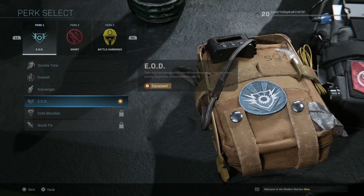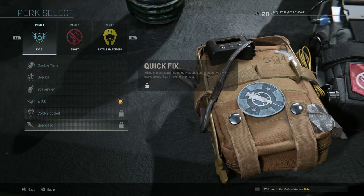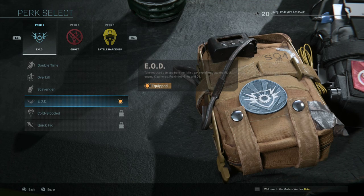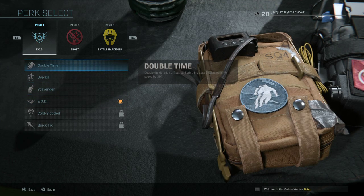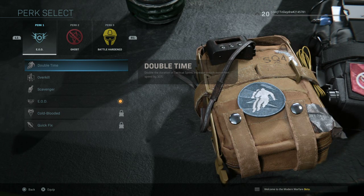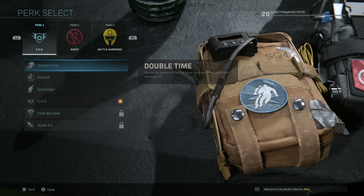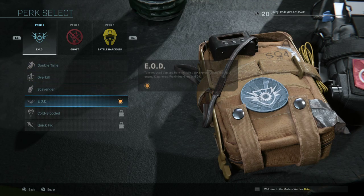For perks, Quick Fix will likely be the competitive perk slot one choice, but it's not unlocked for everyone in the beta yet. EOD is the current go-to — it prevents you from taking damage from C4 and claymores. Double Time will also likely be used in competitive, especially on Hardpoint — it doubles the duration of tactical sprint and increases crouch movement speed by 30%, useful for sneaking around since Dead Silence isn't a standard perk in this game.